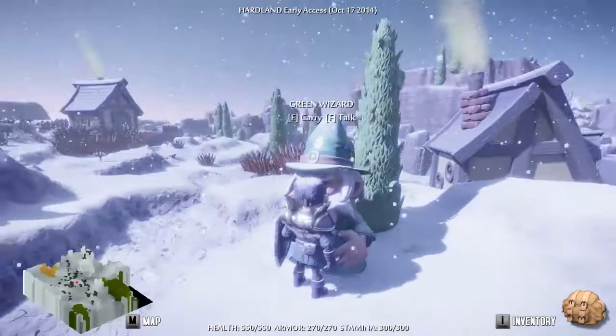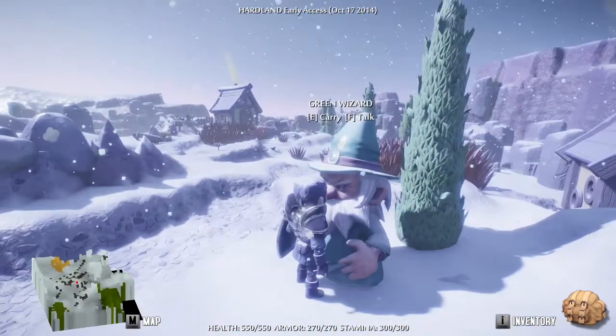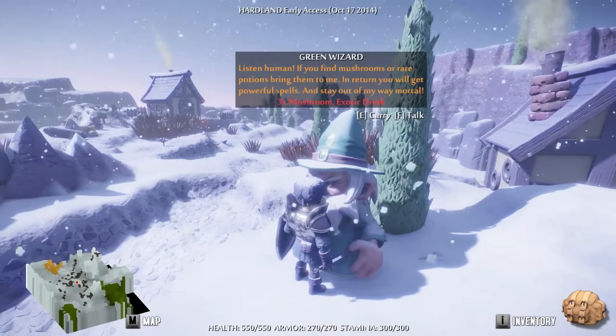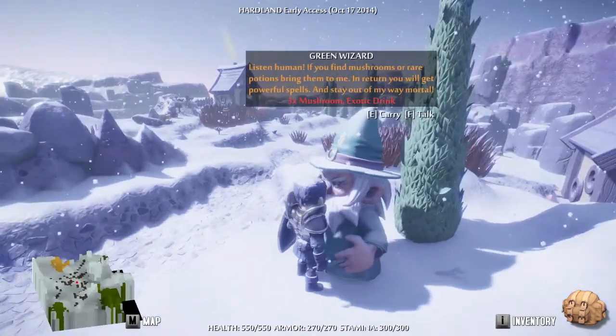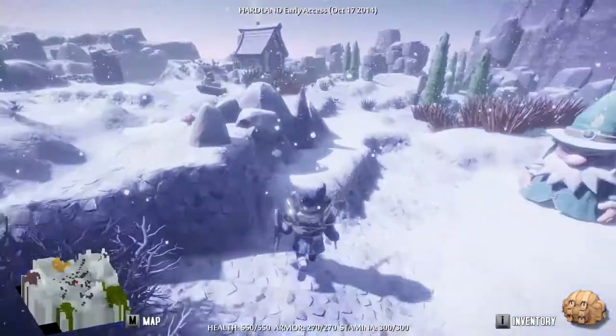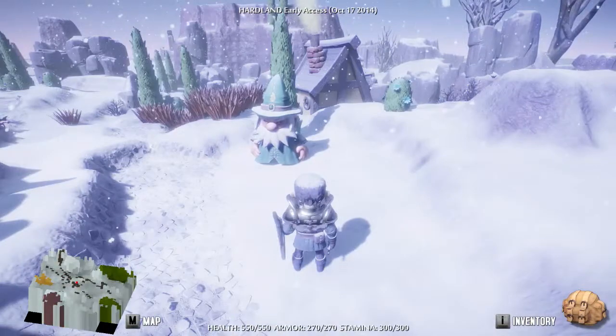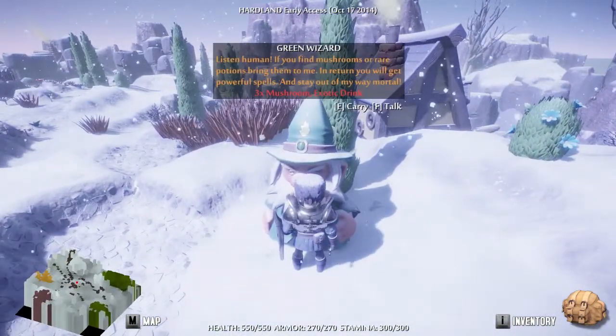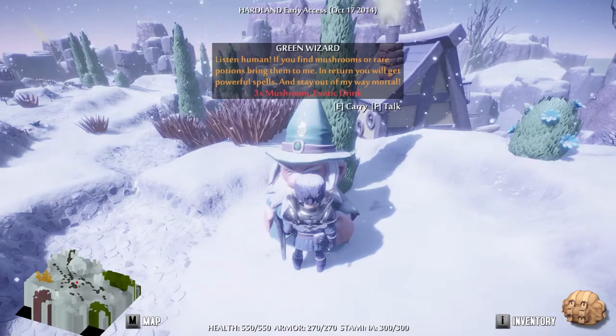These guys are a bit different shaped to me. These do have quests - a very simple questing mechanic where you just press F. He wants a mushroom and an exotic drink. I can go get a couple of mushrooms and an exotic drink, come back to him, and it'll say press F to complete quest, and then he may give me something, or not.